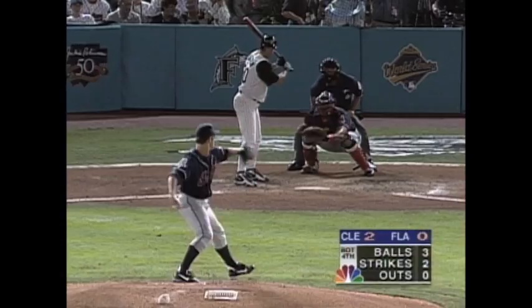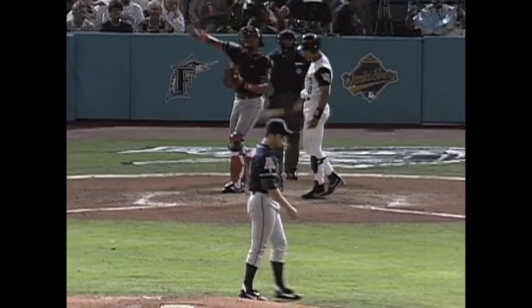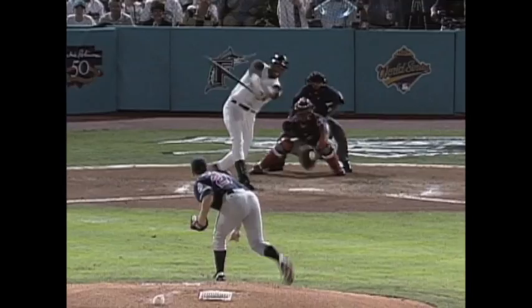Florida's most dangerous hitter doesn't come through with two men on. The 3-2 pitch grounded toward Fernandez and the outfield grass — he throws Dalton out in the LCS against the Mets. Called strike on the inside corner and Alou is gone.